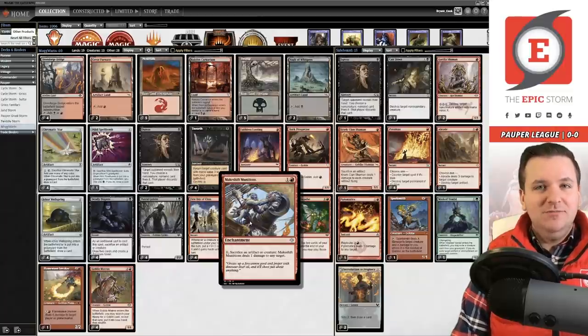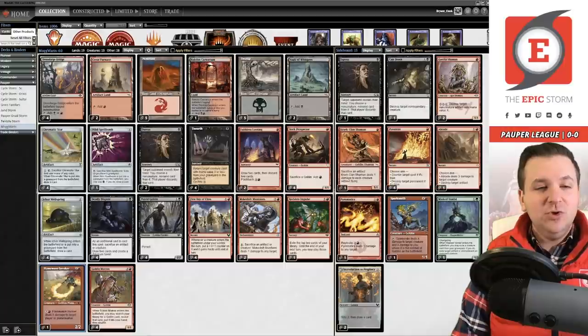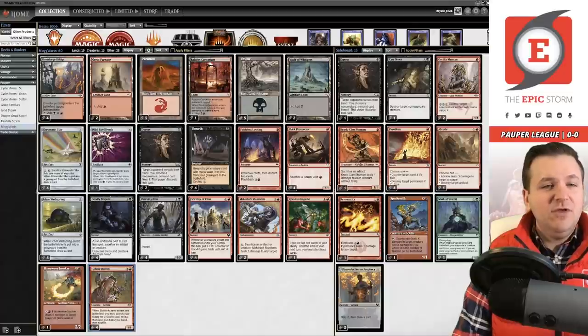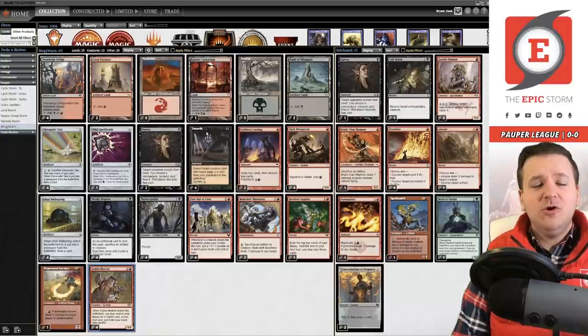You also have Flame Wake Invoker, which is a similar effect that you can tutor for with Goblin Matron. That is the core of this strategy. The rest of the deck is cards that help you with that: card draw between Chromatic Star, Echo Wellspring, Deadly Dispute, Reckless Impulse, Faithless Looting, and ways to recur like Unearth.